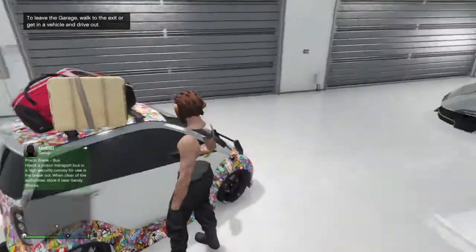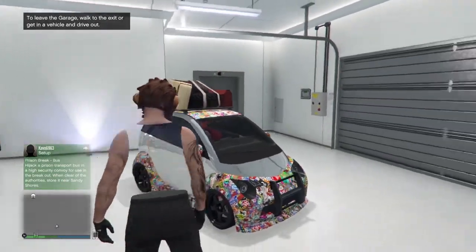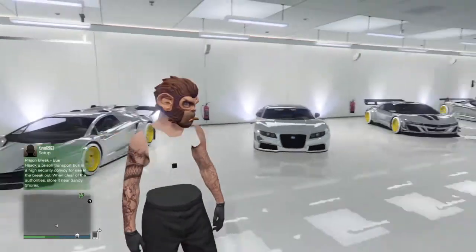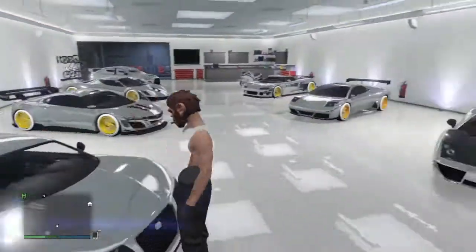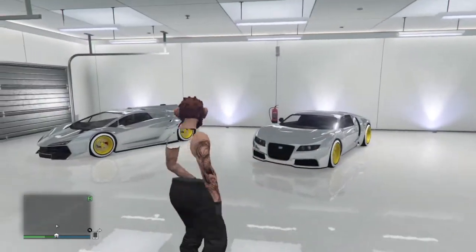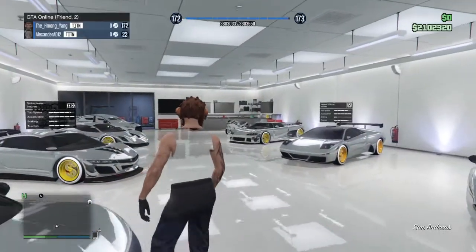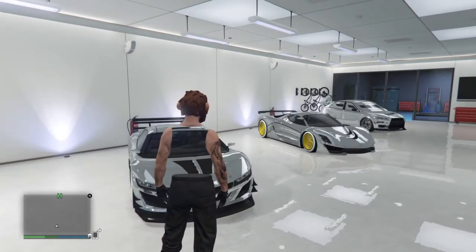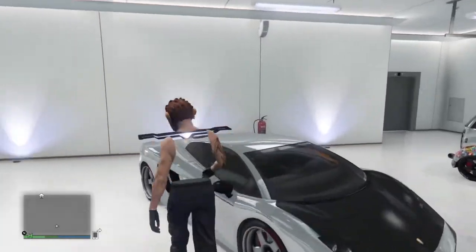This is how to do the money glitch. You can only do it with the Panto — well, that's what I've been told — but in my opinion, I think you can sell a car that costs up to 300,000 or lower. It cannot be 400,000 or higher, because I tried it with the Zentorno and the Adder and it didn't work. It just said I can't sell a car over 50,000. But if it's up to 300,000 or lower, you should be fine.